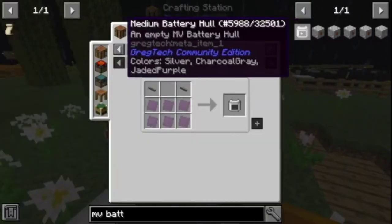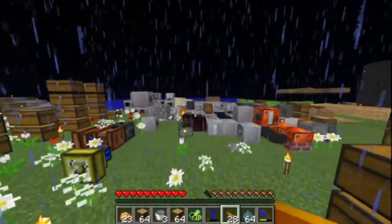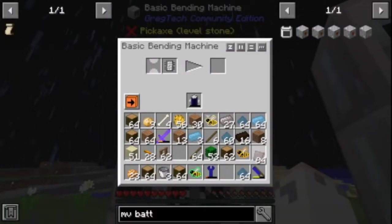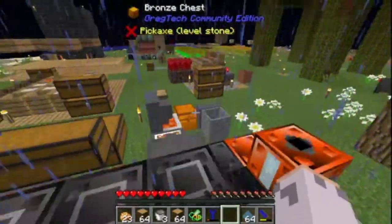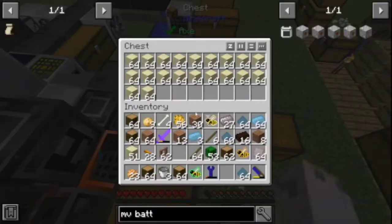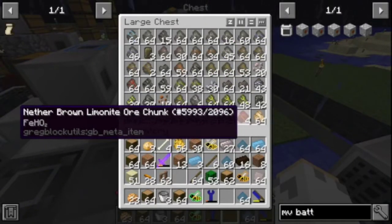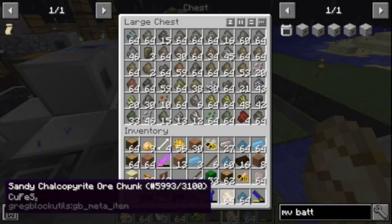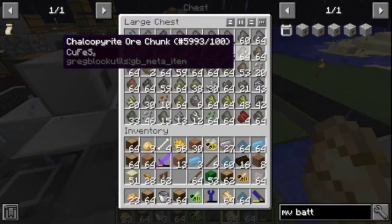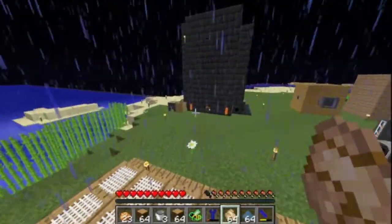I need a lot more copper wire, it looks like. I know I have copper here somewhere — I have to have more than that. You're copper. Do you actually become copper? Yeah, you're copper. So I guess let's go get this stuff smelting.